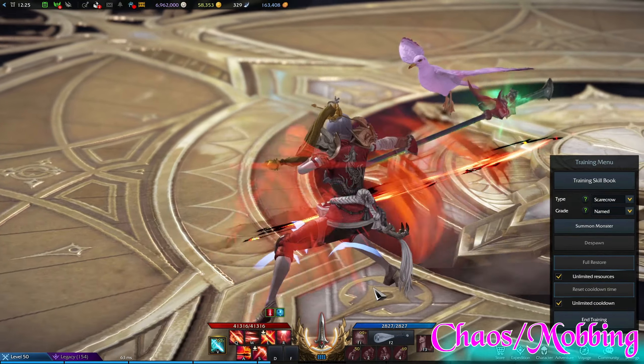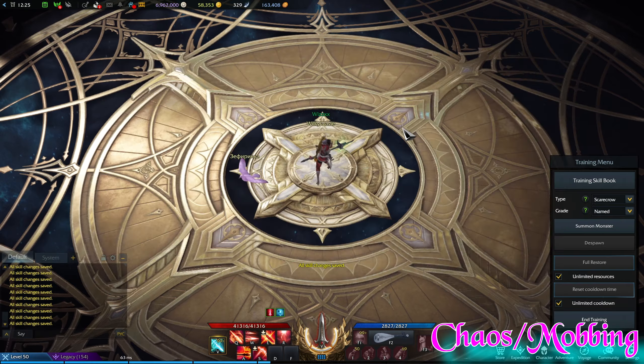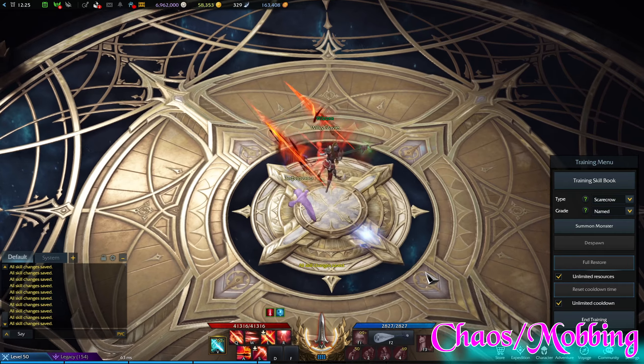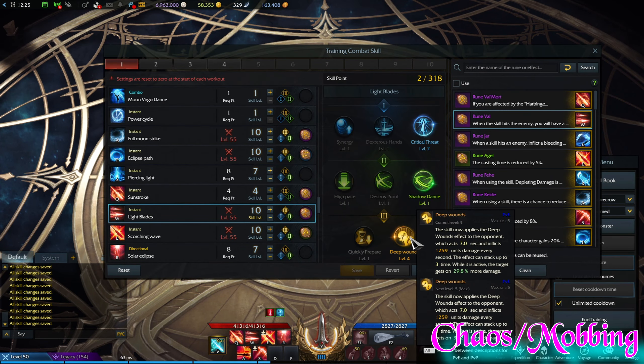You could alternatively use Dexter's Hands, but I don't think we need it because we have Shadow Dance. What Shadow Dance does is it leaves this shadowy afterimage — a red shadow that does the skill — so you don't actually have to stand still during the whole animation. Definitely a must-take. And Deep Wounds is probably the best debuff you have for Lance Masters — incredibly huge. It applies bleeding and enemies at base level take 20% more damage; right now I see 29.8% more damage because I have it on level four due to my tripods.